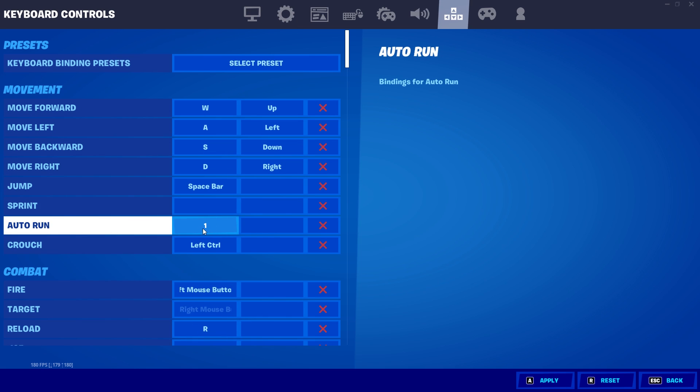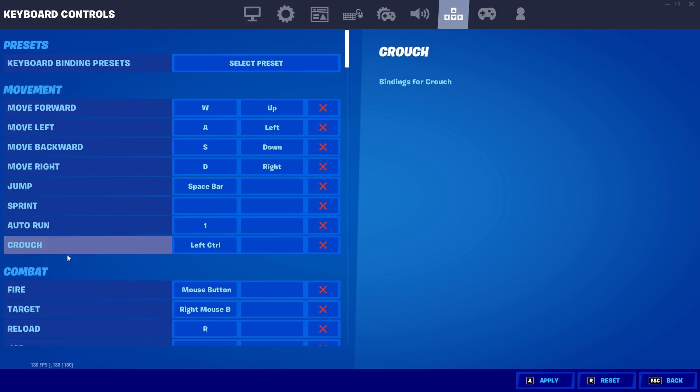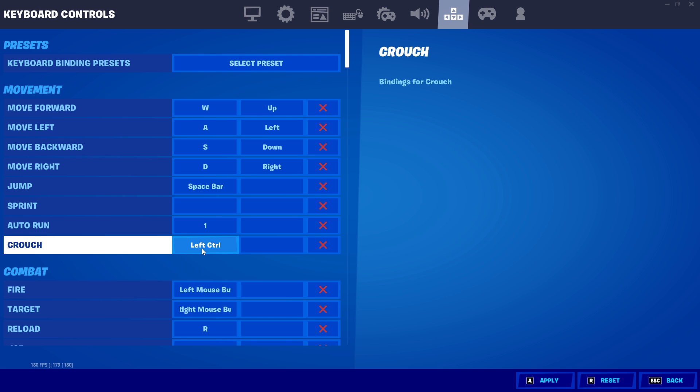Going down, we have auto run, which is not too important, but I just have it on number one. For my crouch, I have it on left control, which is a pretty basic keybind. Moving down, we have combat.